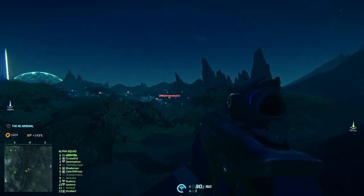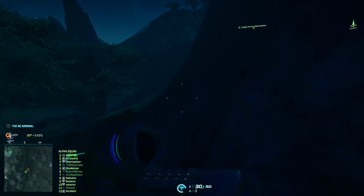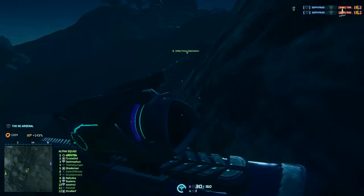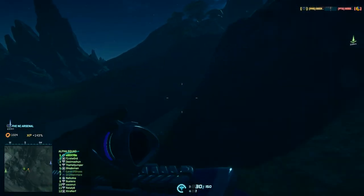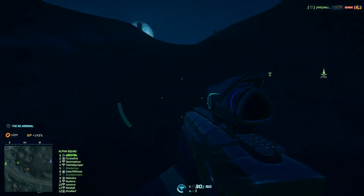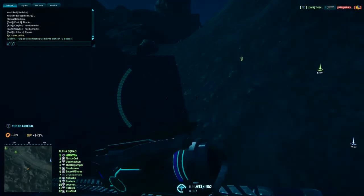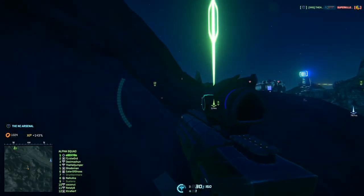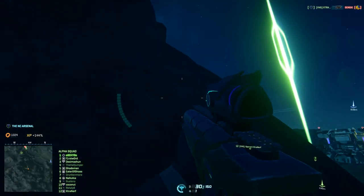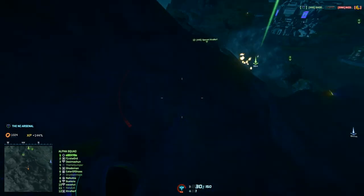Now we are 2 light assaults with 2 sticks of C4 each, and that's more than should be needed to destroy any Sunderer regardless of the amount of armor. It's the same tactic as before, taking the same path down the hill on the south side. Being a bit overly cautious, my teammate Decimation goes directly for the Sunderer and while I'm stuck on a rock, he gets the kill on the Sunderer.